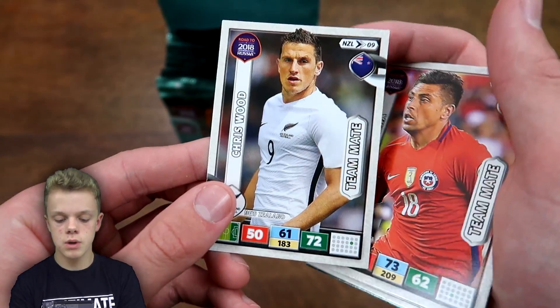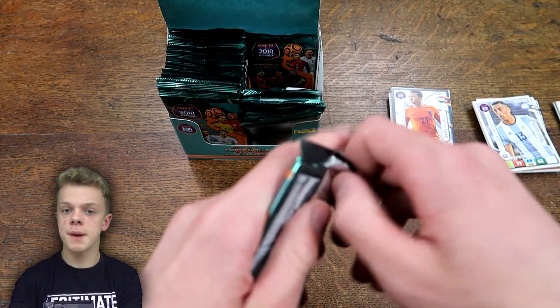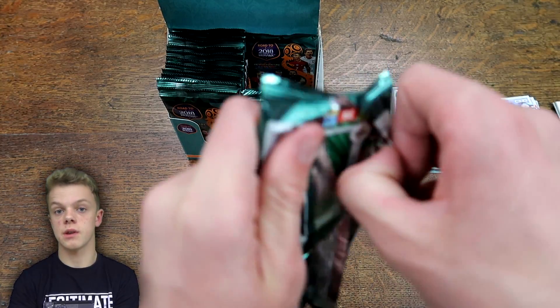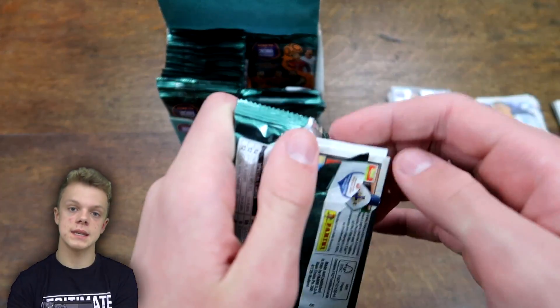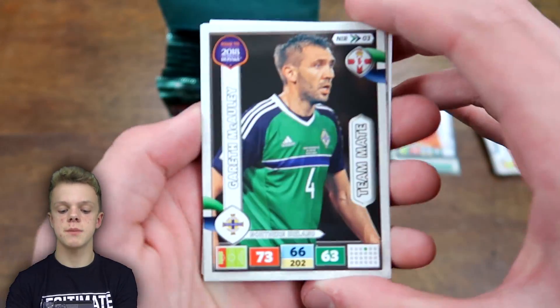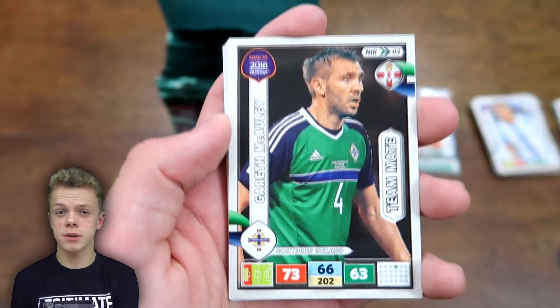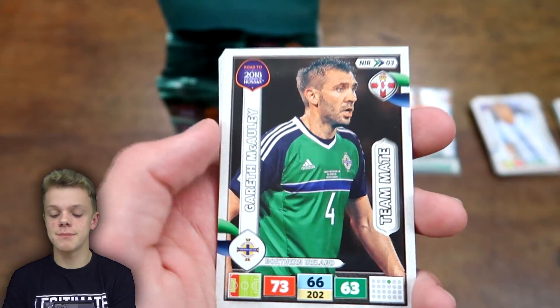We now have a Defensive Rock, which means we've got every insert apart from the Top Player cards. That Defensive Rock is Moisander from Finland. We've also got Gira, a Fans Favourite card, Juru, Lod, Hradecky, Jara, and Wood from New Zealand. They've dropped multi-packs this time around, but there are Mega Tins, Mini Tins, and the premium packs — premiums priced at £3.99 and premium golds at £7.99.